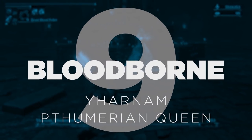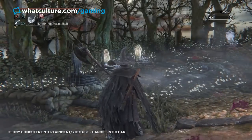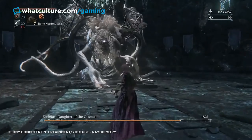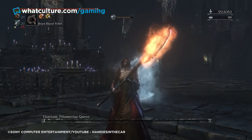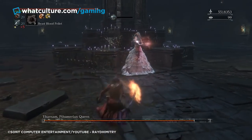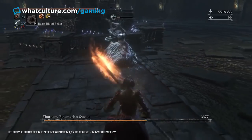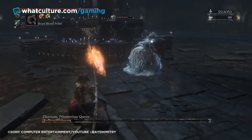Number 9: Bloodborne – Yharnam Thumerian Queen. As a FromSoftware title and spiritual successor to the Dark Souls series, there was never any doubt that Bloodborne was going to be a tricky title to tame, and those battling to secure a platinum trophy faced a steep challenge indeed — with the Yharnam Thumerian Queen gold trophy being a notable roadblock. The requirement is simply to defeat the boss of the same name. She's an elusive, sneaky, and difficult foe boasting projectile blood attacks.